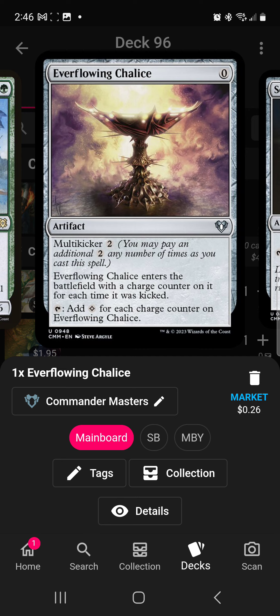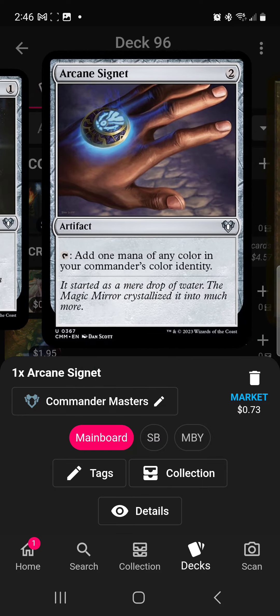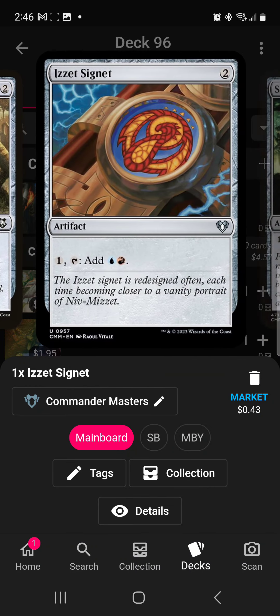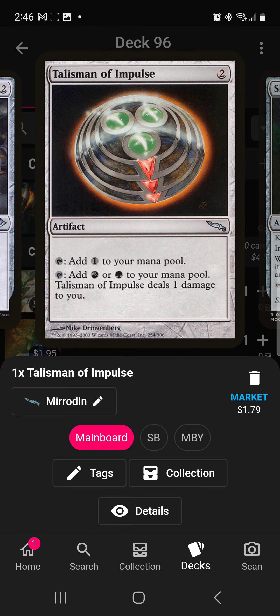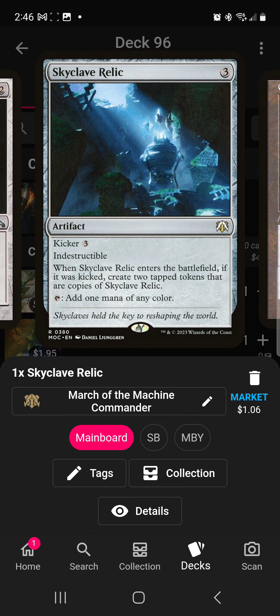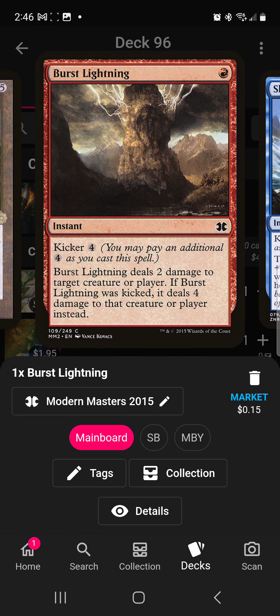Moving on to artifacts: Everflowing Chalice is a good mana rock — it can be a two-mana add-one, and it does have kicker so it fits in the deck well. Sol Ring because you need mana. Arcane Signet, Gruul Signet, Izzet Signet, Simic Signet, Talisman of Creativity, Talisman of Curiosity, Talisman of Impulse, Skyclave Relic (because it has kicker), and Gilded Lotus just to add the mana you need.